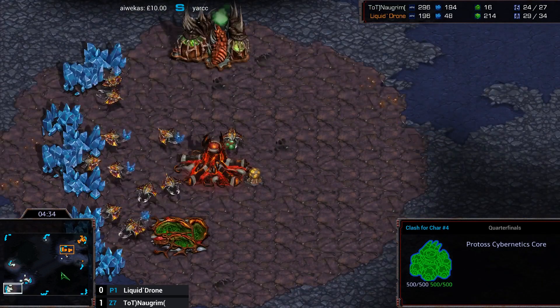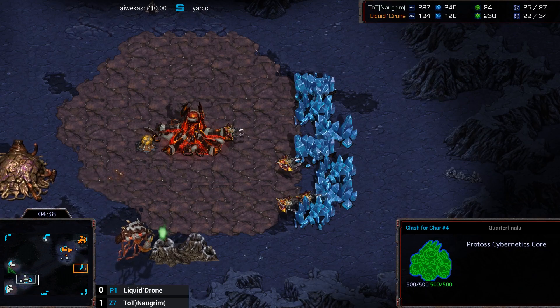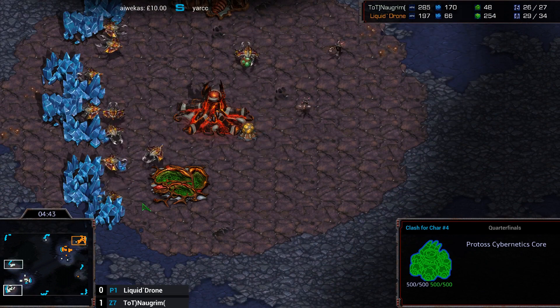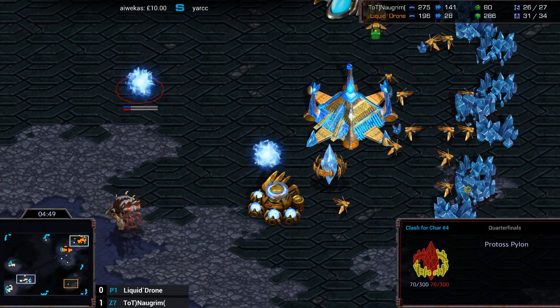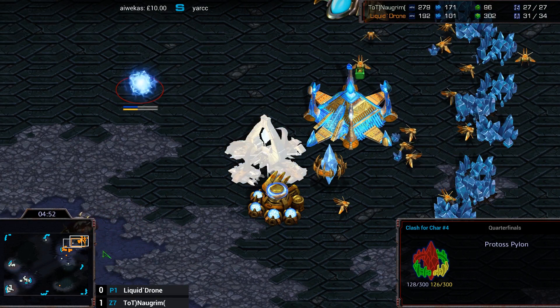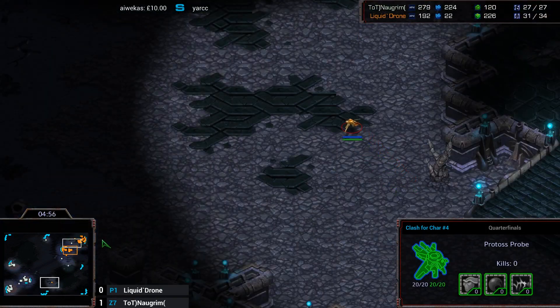He's not really micro-ing anything around. They're in his main — two idle drones. He's now just sent them to mine. Maybe he just got a little bit distracted. He was trying to get a Zergling past that Zealot, but that wasn't going to work. Another probe does actually manage to get out, so the probe is going to be able to go and scout this extra hatchery.